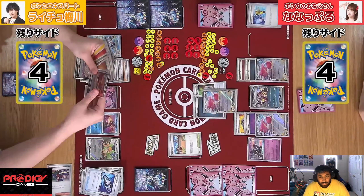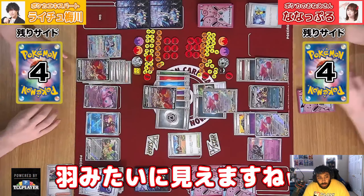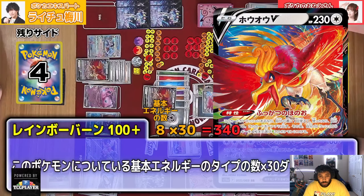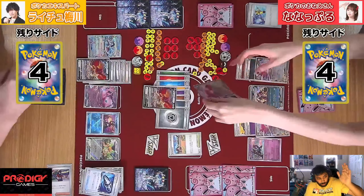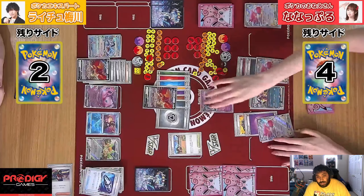There goes the Hero's Cape, and here comes the Ho-Oh. We're doing 340 damage, knocking out Blissey. That knocks out pretty much every single Pokemon in the standard format currently. And now we have to deal with this humongous threat.